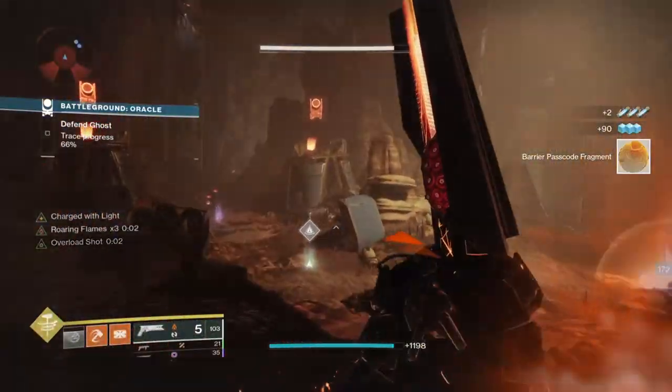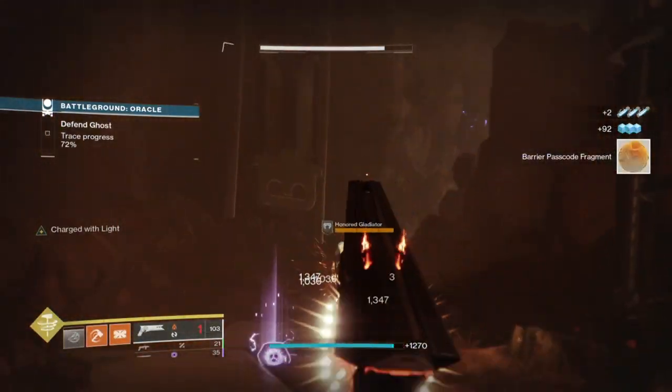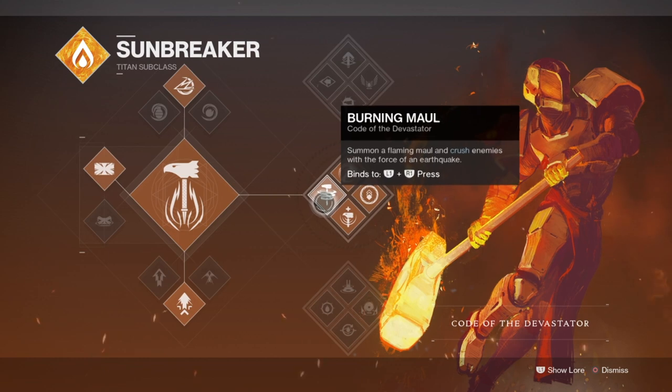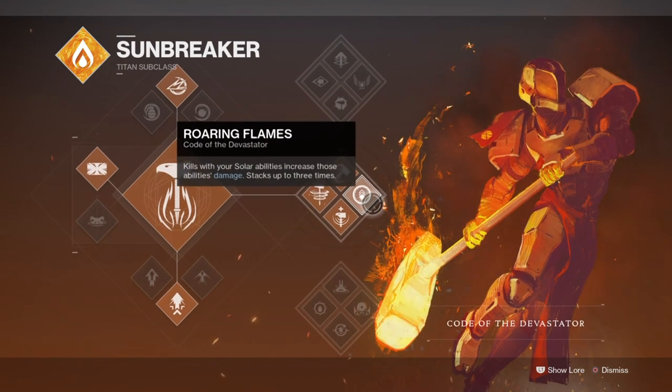Before we head in, if you enjoyed the video then please do leave a like as it really does help me out. Starting off with the subclass, we will be using the code of the Devastator to access the throwing hammer perk and the rest of the treeline perks it can offer us. Much of the build I'm about to break down will sound or outright be similar to what I've done in the past, and that will be deliberate because of how flexible Severance is when built into the subclasses.